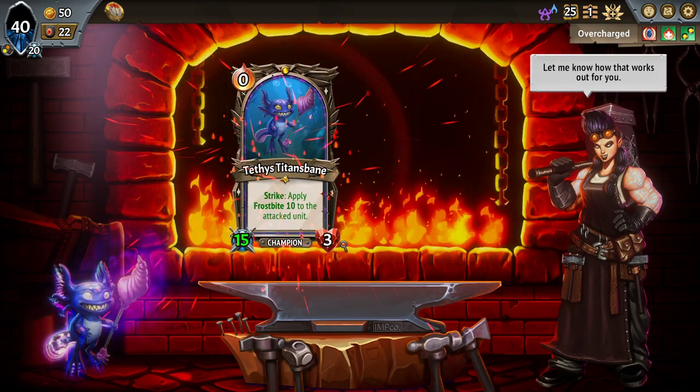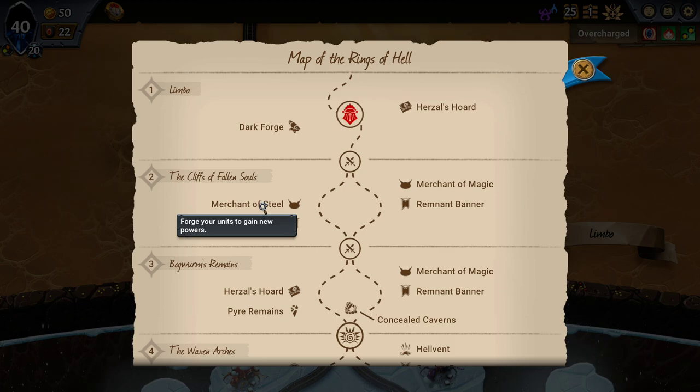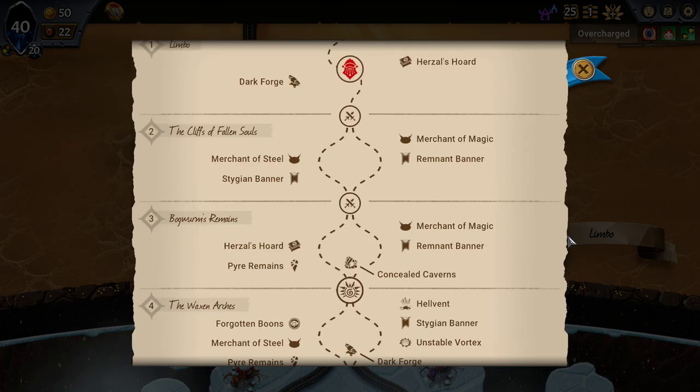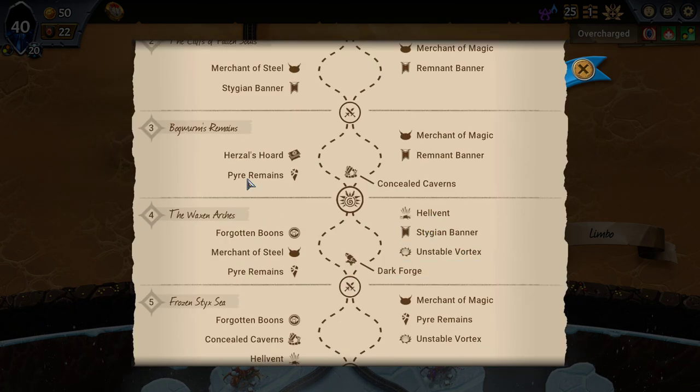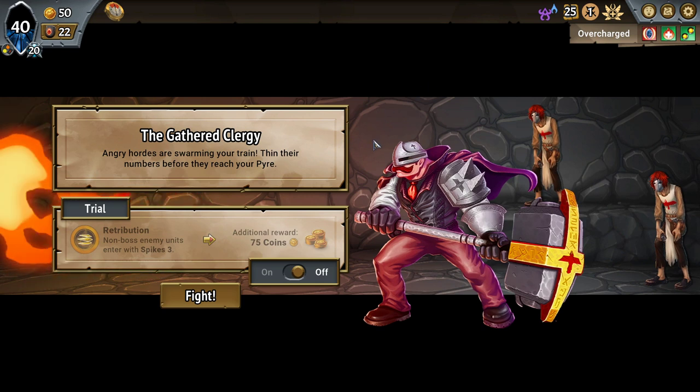I'm taking the Chill Wind then. Got a Stygian Banner next to a Merchant of Steel here. Probably going for the Hursal Sword Remnants, then Stygian Banner and Hellbent down there. So we've got our two Stygian possibilities. Let's look for this to give us a unit draft.